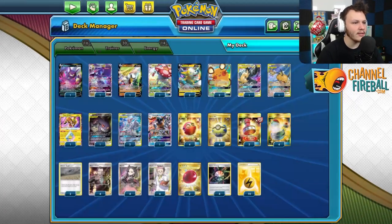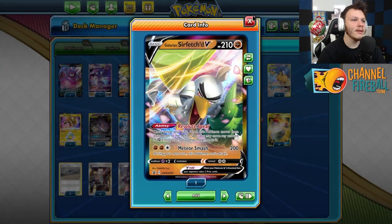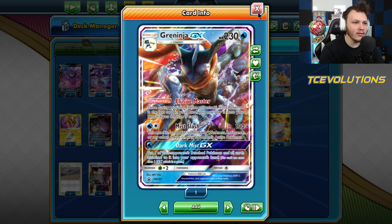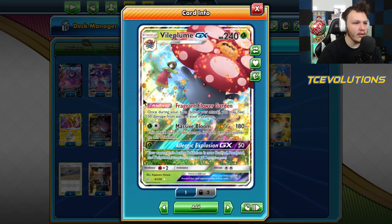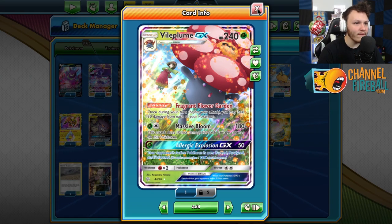We got the Naganadel with the Venom Shot. We also have Sir Fetched in here to help with stuff like Eternatus. We got Greninja in here to help with Decidueye — also very good against Lucario Metal because the Mislash gets through their Metal Goggles damage reduction as well as the Full Metal Wall damage reduction from the Lucario. We got Vileplume in here so we can be aggressive early or have a super efficient two-energy attack with the massive Bloom.